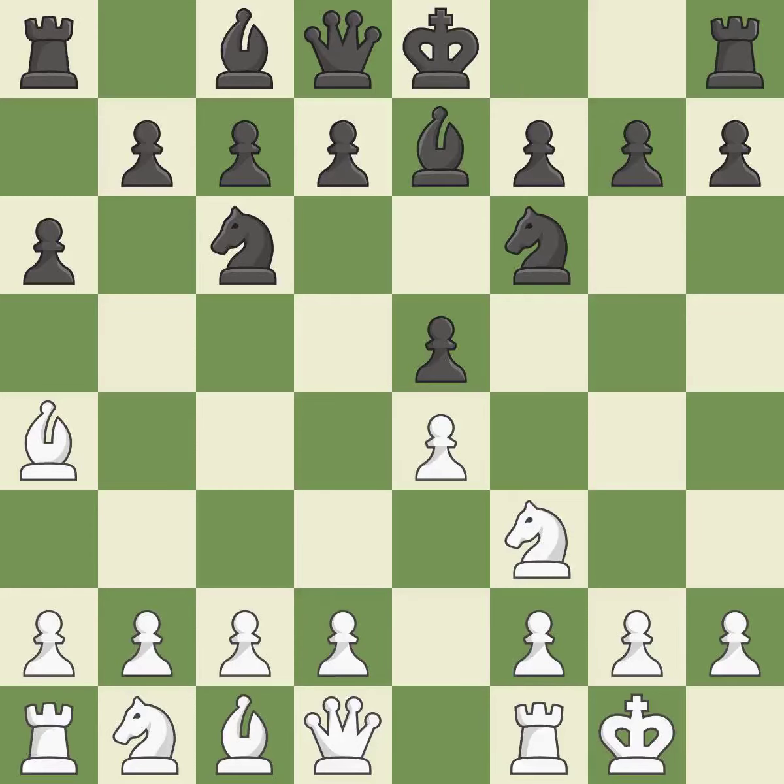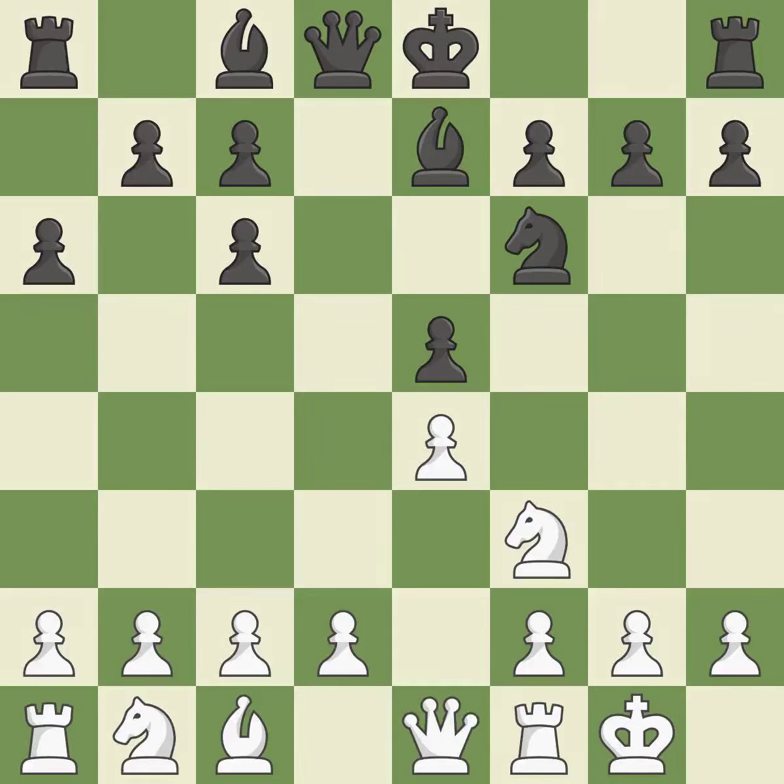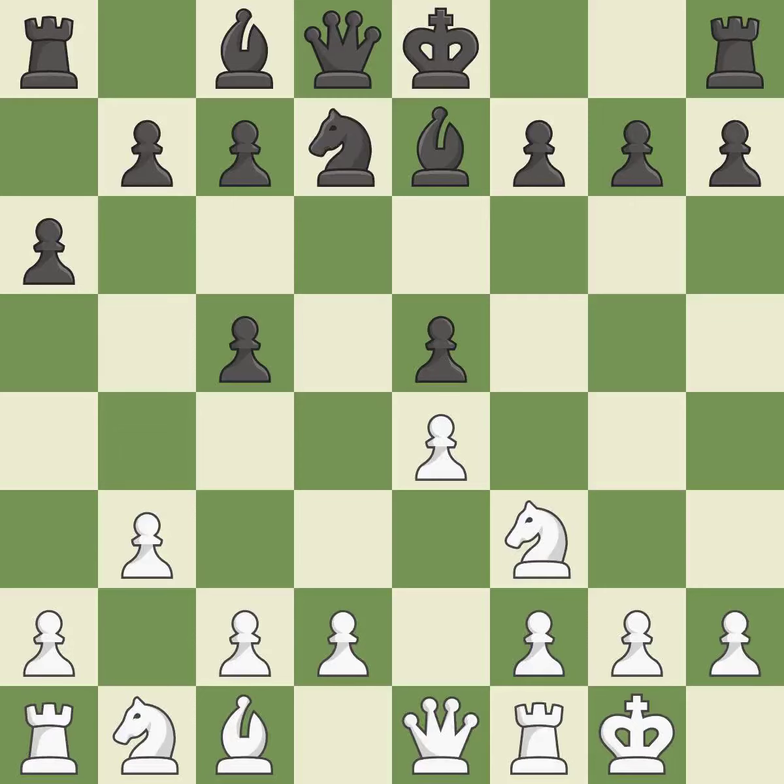Castling gets the king out of the center and prepares to develop the rook to E1. B7 develops the dark-squared bishop and prepares to castle. Bxc6 captures the knight and forces doubled C pawns for black. Dxc6 captures the bishop, opens the D file, and controls the D5 square. Qe1 defends the E4 pawn — the bishop is prepared to grow into a functional square. It is the final book move.